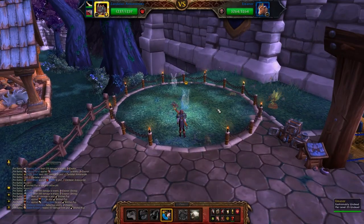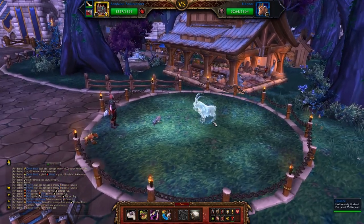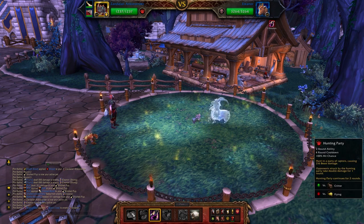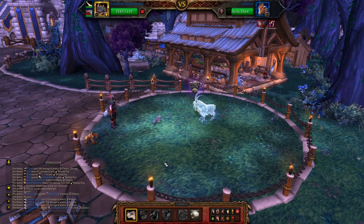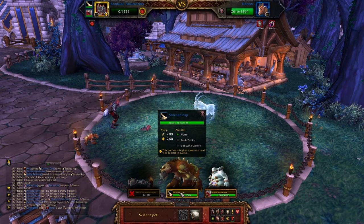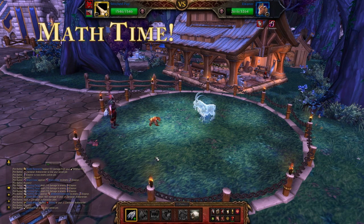Here's the main event — here's what everyone came to see. We're going to use the Zandalari Ankle Render and the Stitched Pup to kill her in 3 moves. We need a Power/Power Zandalari Ankle Render, or any of the Zandalaris. We're going to do Black Claw and Hunting Party. Black Claw is going to hit for 144 damage, and then it's going to get the armor debuff on. Then we do Flurry — I'm going to pause it here just to show you some math.